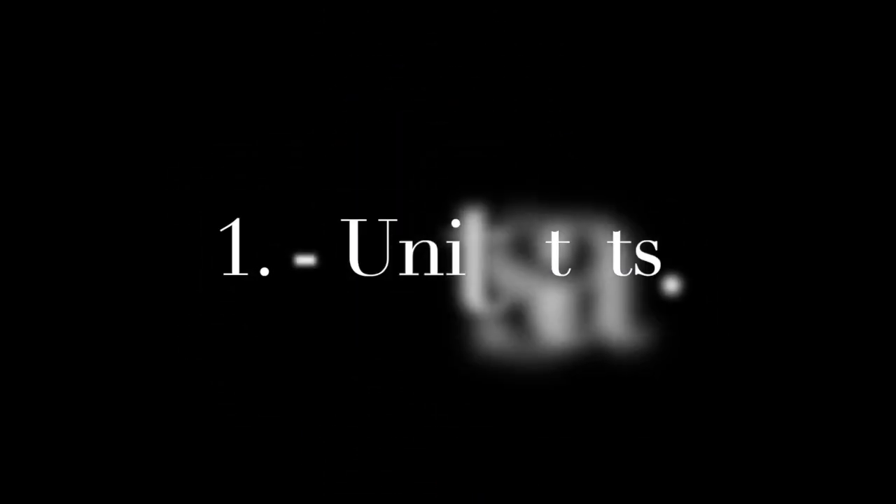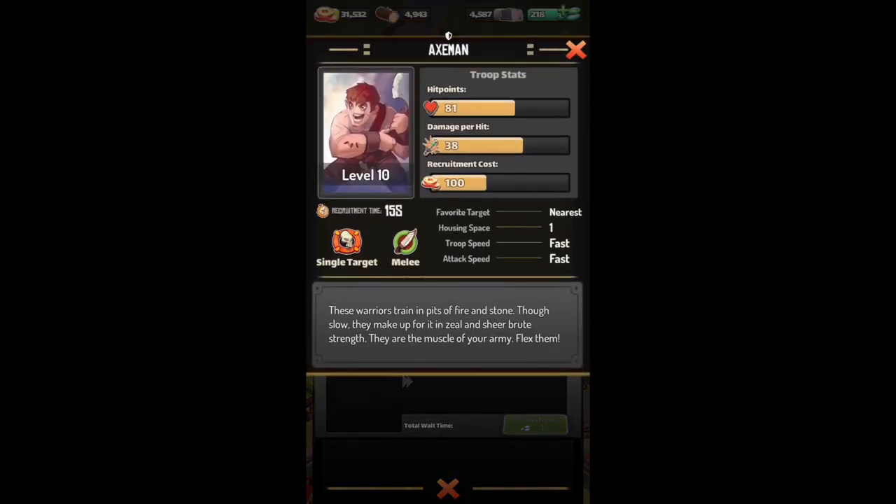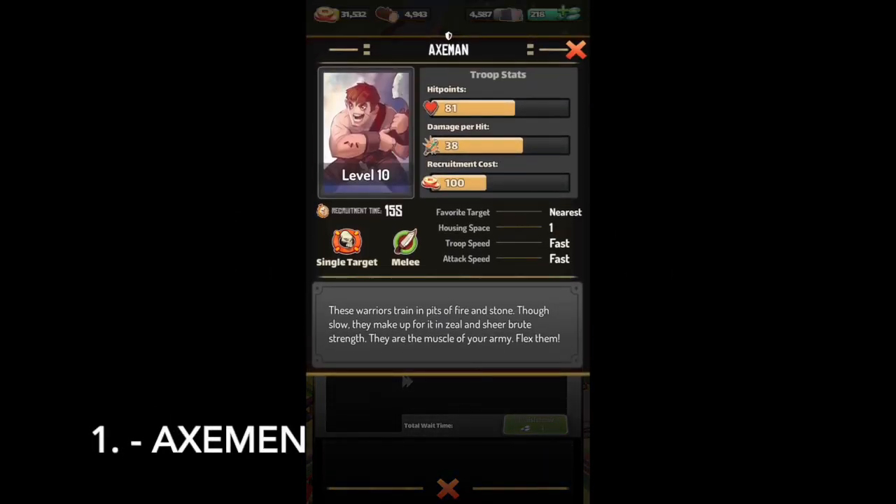We'll start with the Axemen. The Axeman is fairly cheap. He doesn't have that much HP or damage, but his troop speed is fast, his attack speed is fast, and he only requires one power space. Which means you can make a lot of them — you can make an Axemen Horde if you like.